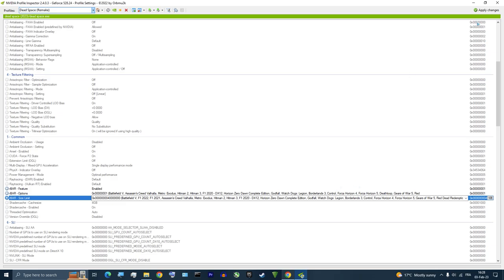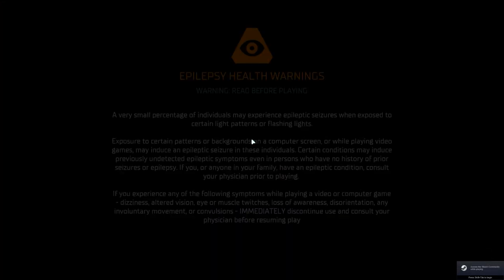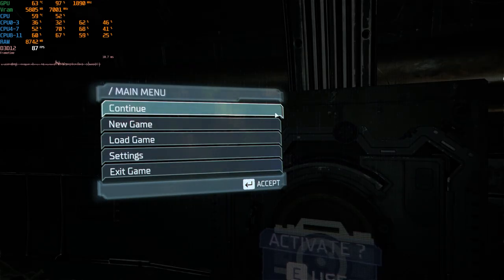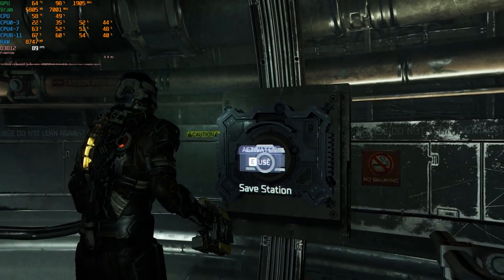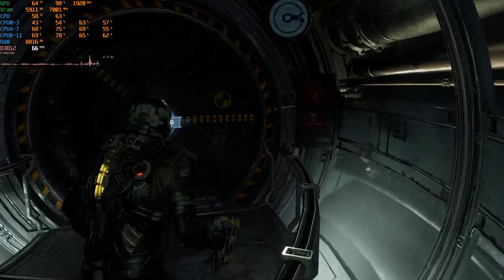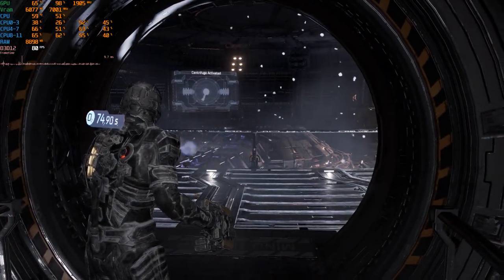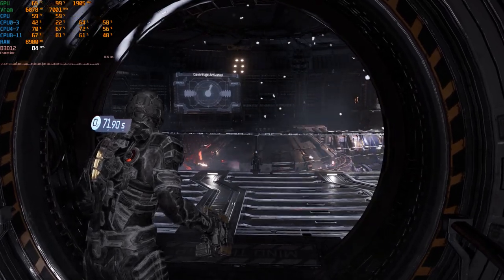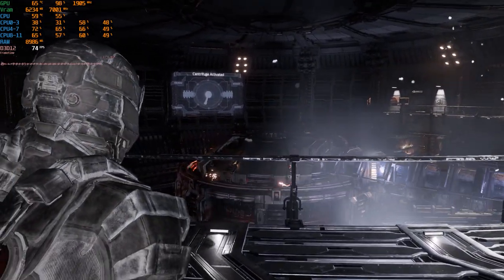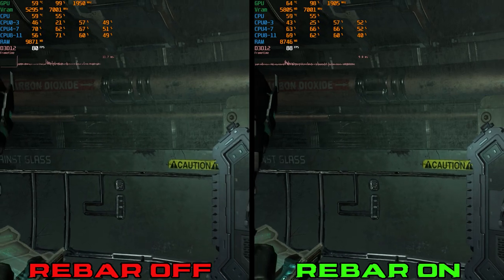Now let's relaunch the game and see how much of a performance boost we get. Right from the start I'm seeing 88 to 90 FPS, which is about 10 FPS more than before. Opening this door I'm seeing 79 to 82 FPS — remember before we were getting 69 to 71. Entering this room the improvement continues. Overall I'm getting about a 10 to 12 FPS boost in performance, which is nice.